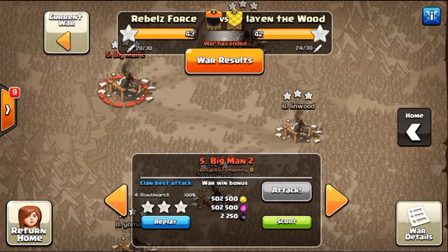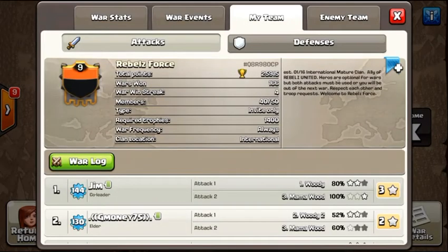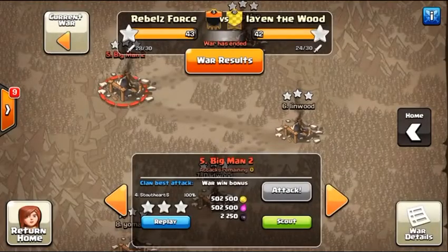The war breakdown was two Town Hall 10s, three 9.5s, five Town Hall 9s, and a couple lower against two Town Hall 10.5s, a Town Hall 10, one 9.5, and five Town Hall 9s and a couple lower. We're going to jump into some of the attacks. If you'd like to join these guys, Jim will put his comment down in the video showing exactly how.